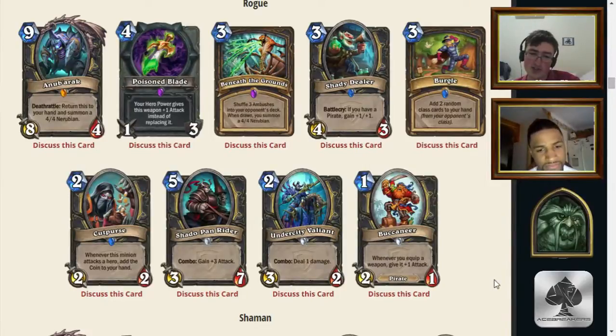Under City Valiant: two mana, 3/2 common. Passes the vanilla test arena-wise. With combo, deal one damage — a fine arena two-drop with a bit of relevance later on. In constructed, you are not an SI7 Agent. Rogues don't have a two-drop, so this would fit into a mid-range Rogue, although I don't see why you'd play such a deck. You're probably just using SI7 Agents for the same role later on. Going second, you often skip your two-mana turn by going combo into a three-drop anyway.